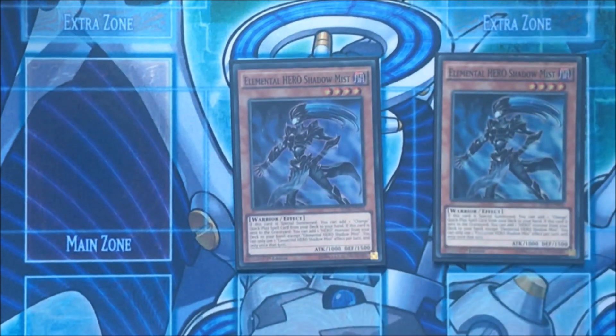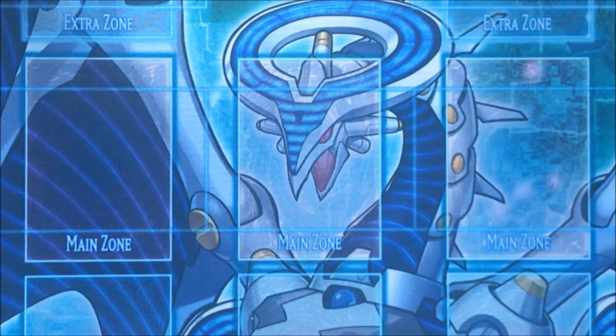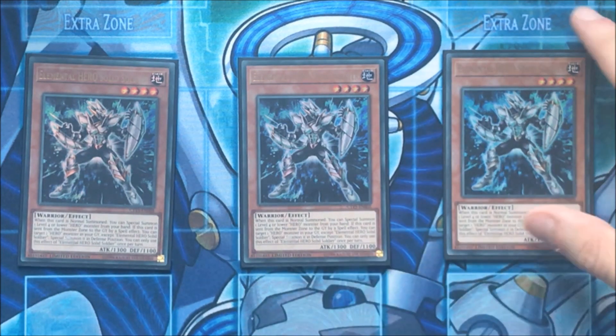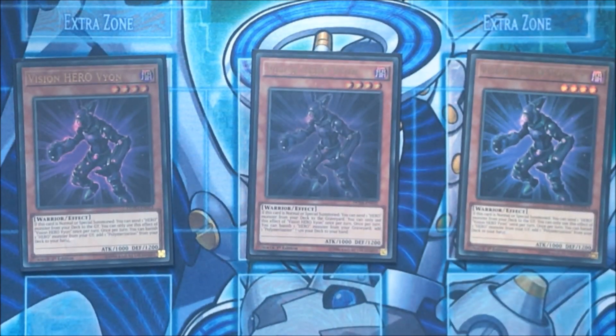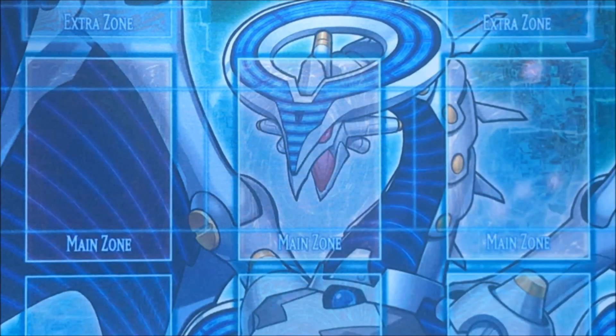We play double Shadow Mist — searcher, Mask Change, or search a hero, really good. Then triple Solid Soldier, this card is really important for your combos. Then the Vision Heroes: triple Vyon. This card is really important — dumps your Malicious, dumps your Shadow Mist, and basically banishes a hero monster to search a Polymerization, which is also a pretty important card in this deck.